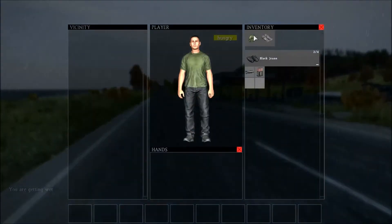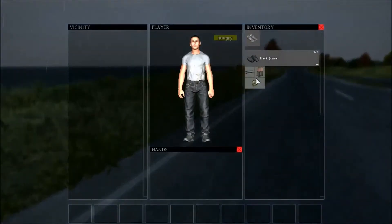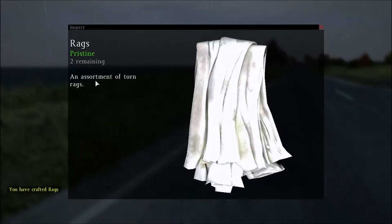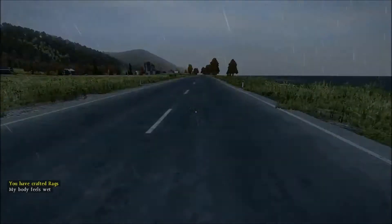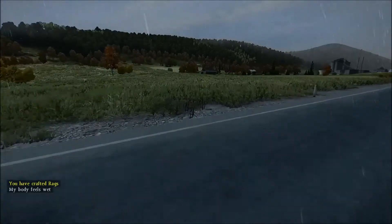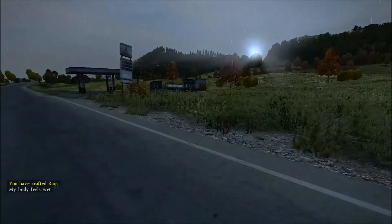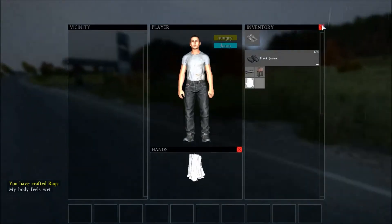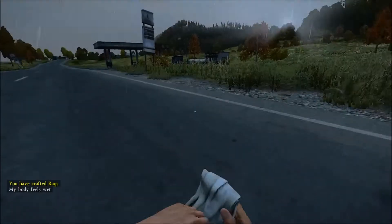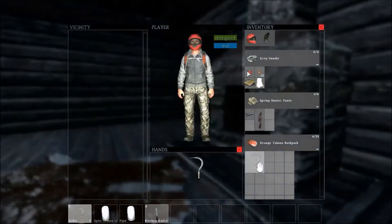You're wearing a shirt — you can take it off. Right-click on it and you can actually tear it into rags. They come in stackable groups of six and they're just as good as any bandage to stop bleeding. So you've got it: you can make rags and use them as bandages.